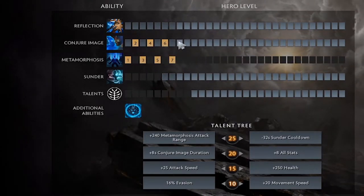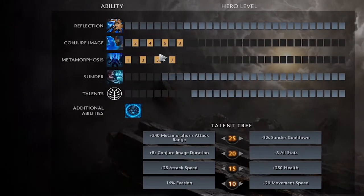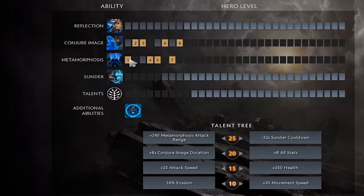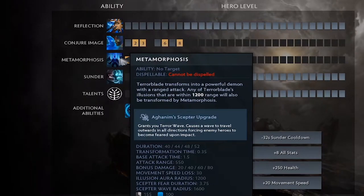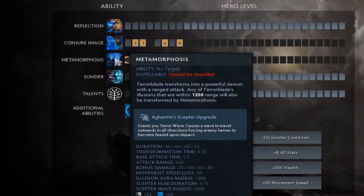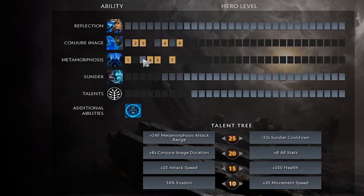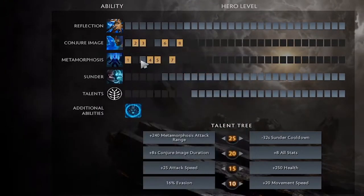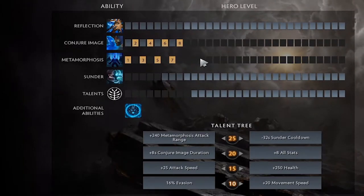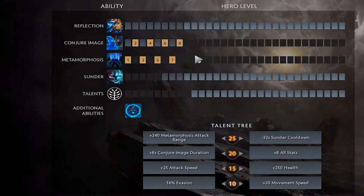After level one, you go Conjure Image, Meta, and continue all the way to level eight. There are some variations — you can adjust when you level Meta depending on cooldown timing. Since it's still on 155-second cooldown if you pop it at level one, there's no point leveling it again at level three. Basically you forget Reflection is a thing and don't touch it until you absolutely have to.